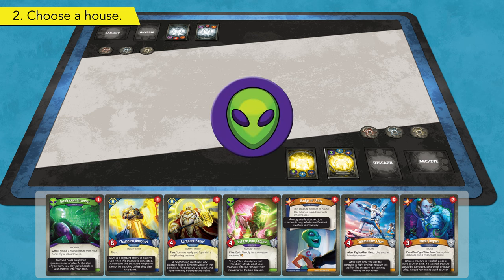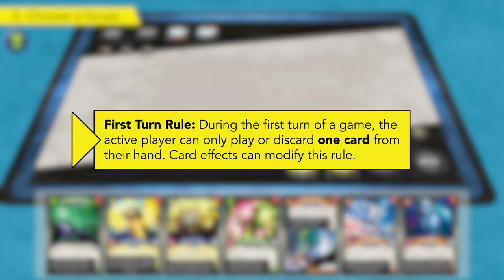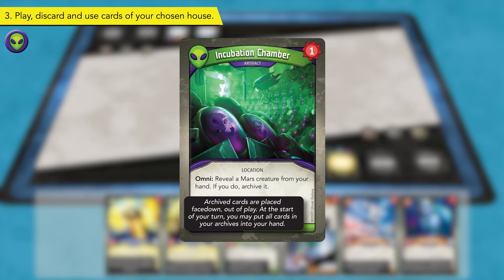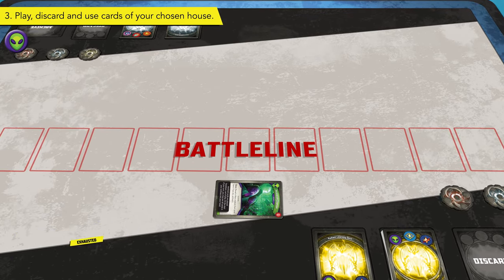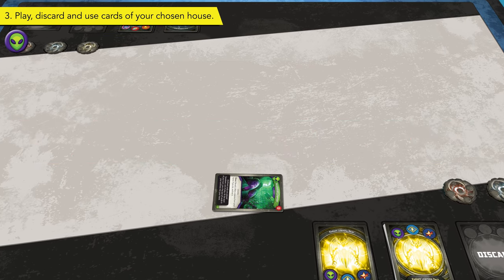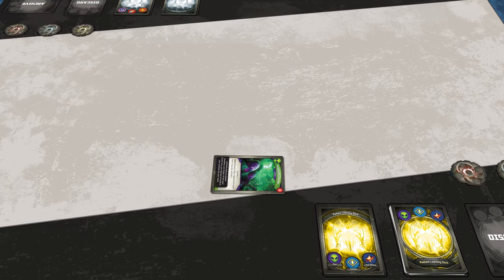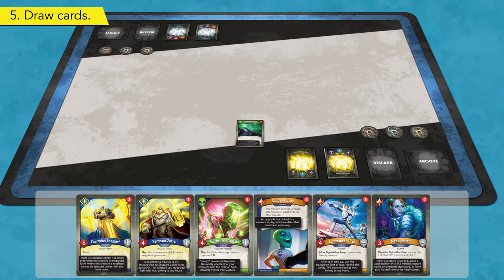The Radiant player declares House Mars as their active house. Note that during the first turn of a game, the active player can only play or discard one card from their hand. In subsequent turns, players may play, use, or discard any number of cards from their active house. With House Mars declared, the Radiant player plays the artifact card Incubation Chamber. Artifact cards enter play exhausted and are played in a row behind the battle line where creatures are played. Artifacts remain in play from turn to turn. Since the Radiant player can only play a single card on their first turn, they move directly to Step 4, Ready Cards. Finally, the Radiant player ends their turn with a Draw card step. Because they already have a hand of six cards, no cards are drawn at this time.